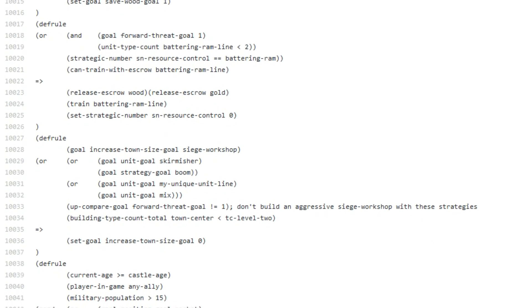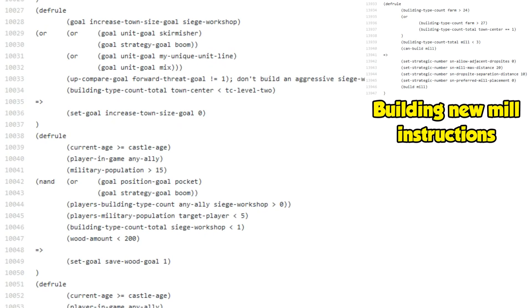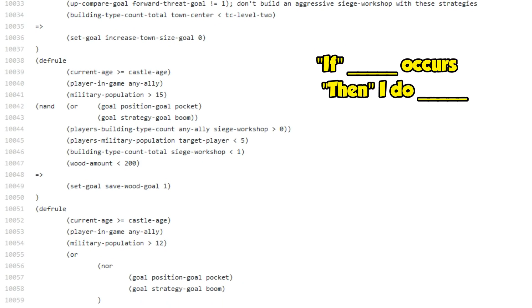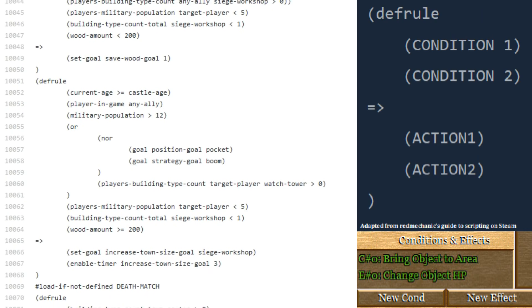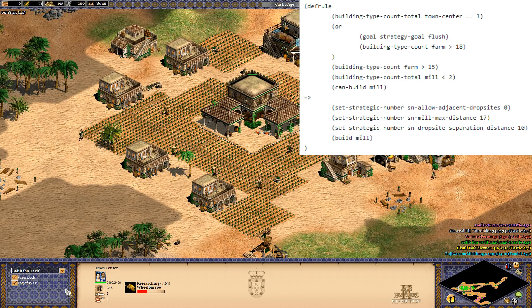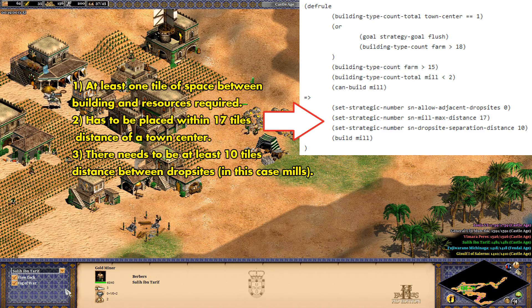You'll find things ranging from pre-programmed strategies depending on its civilization, to rules about minimum water sizes for docks, what to do in death match games, and how often and where to build new mills if the number of farms increases. Everything it does comes down to the simple idea of an if-then statement. For any rule you have conditions and then actions — analogous to the conditions and effects in the scenario editor but with many more of them and a different set of options to choose from. For example, if the AI has more than 15 farms and a single town center with less than two mills, it will build another, with a small set of rules about where it should be built to minimize distance to farms but not too close to another mill.